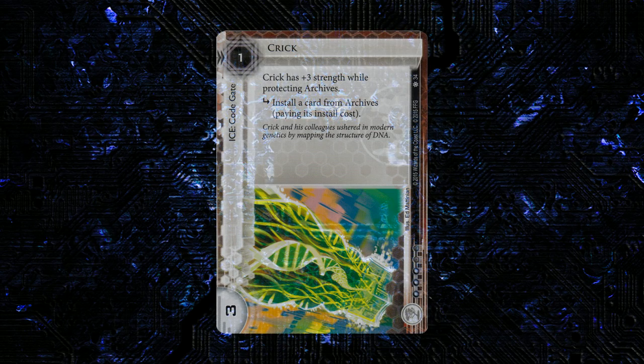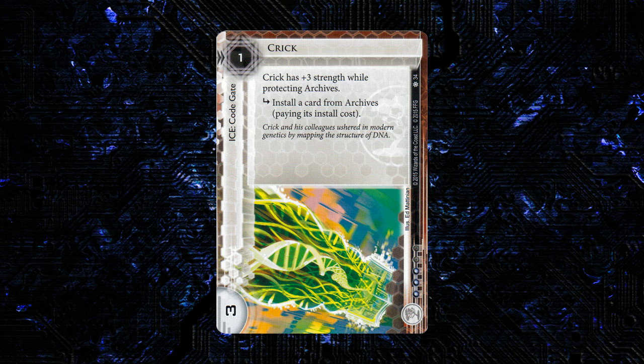Next up we have the Jinteki ice in the cycle. This one is Crick. It's 1 to res, 3 strength, it's a code gate, and it's 3 influence as well. Crick has plus 3 strength while protecting archives, and it has one subroutine: install a card from archives, paying its install cost.